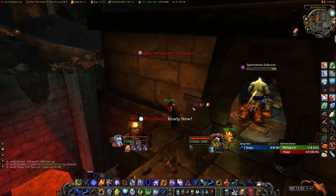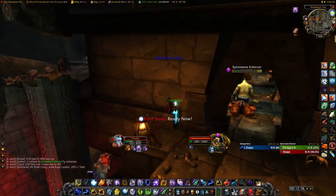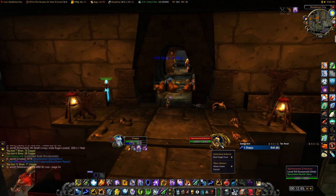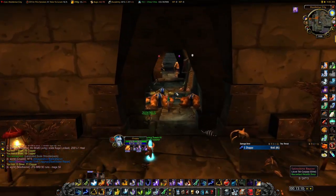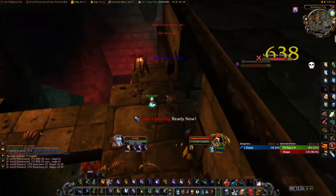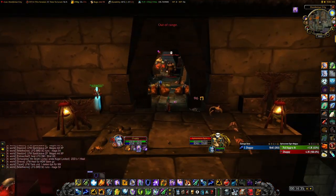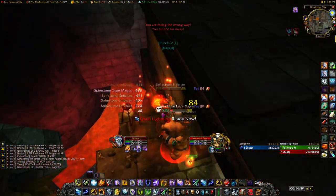After killing this first pack, we can take a little breather, and we can also reset them now if we screw up — I will show you in a minute how. Next, we kill the three Ogres that are at the tunnel entrance, so we can use more than just the tunnel to kill them. On a side note, never slow these mobs unless it's the last one of any given pack, or an Ogre Mystic.